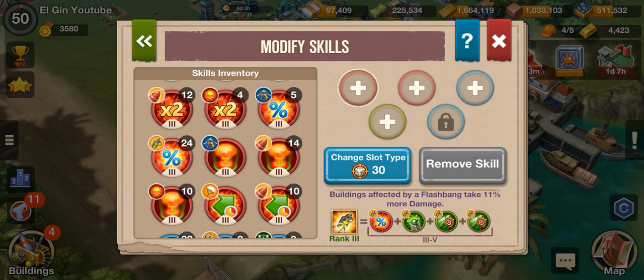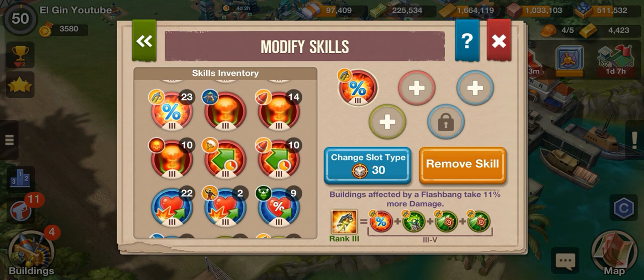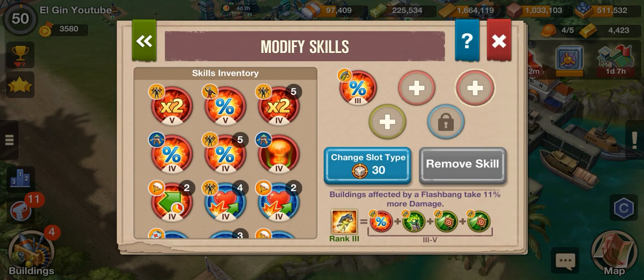Alright, now let's get to the point. How do we put the skill if we don't have 3 debuff slots? It's very easy. First you need to click the Attack Slot here. You only need 2 debuff slots. As you can see here, the Defense slot — we need to change it by clicking Change Type. That's why it's very important to collect your dice to change the slot.